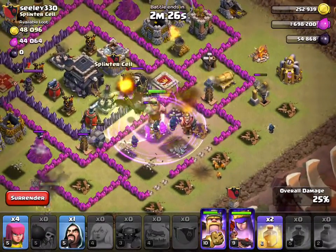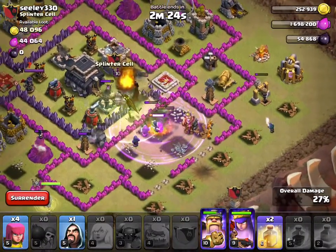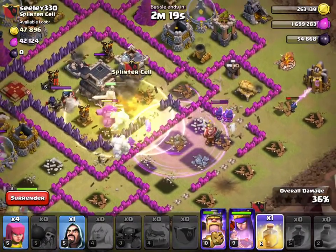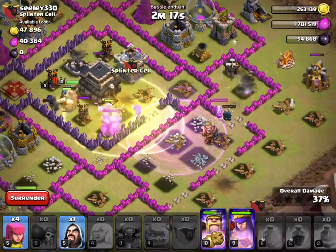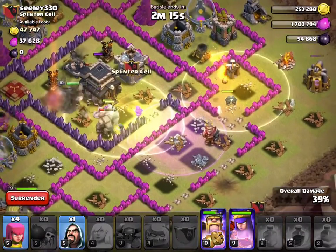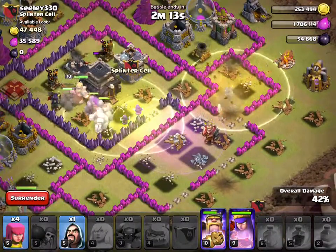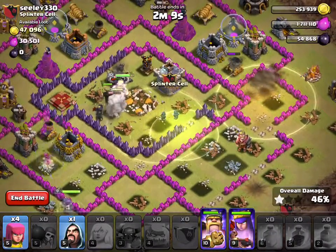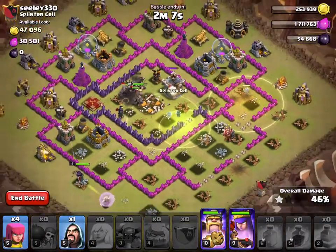I still have 4 wall breakers and 4 archers. I'm going to bring a heal spell in over here because I want to make sure that the golems survive. This isn't good — I'm going to bring the other heal in. That was probably a waste, but I'm bringing the other heal in so that those wizards survive. I'm not sure where my king went.